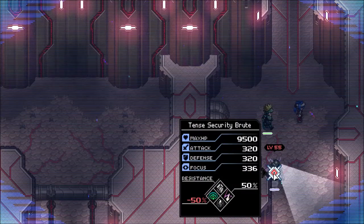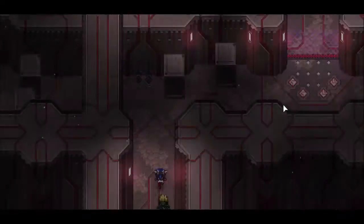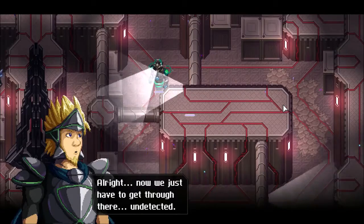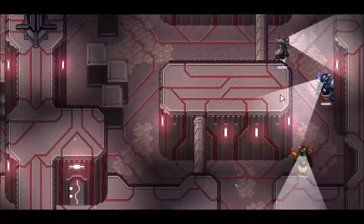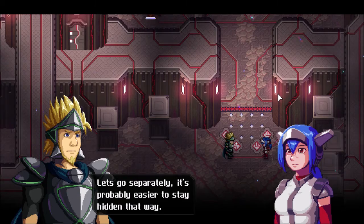You're a jerk, and I'd like to hit you, but then they'll just shoot atomic cannons at me, and I don't want that. Alright, now we have to get through there undetected. There's supposed to be a door up there we can enter. Let's go separately — it's probably easier to stay hidden that way.